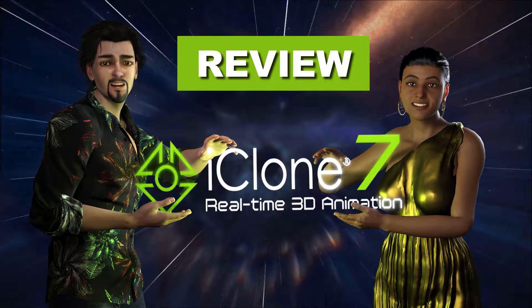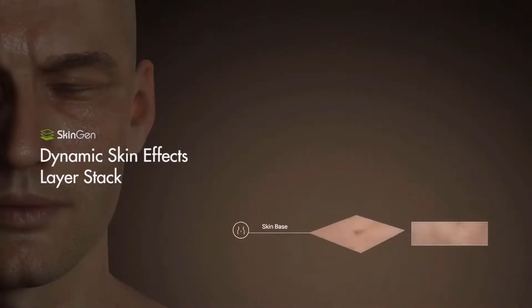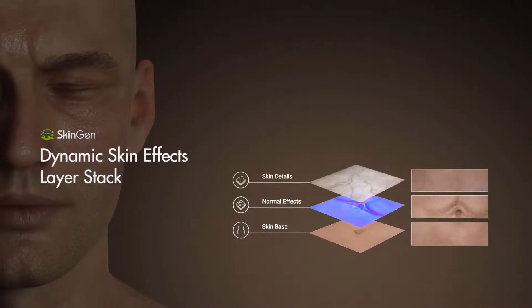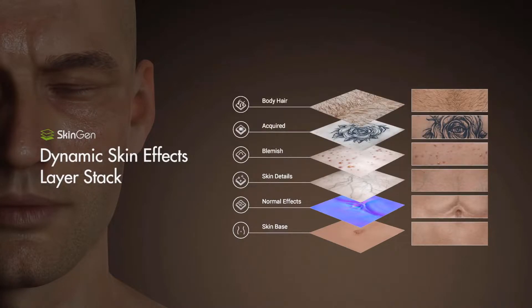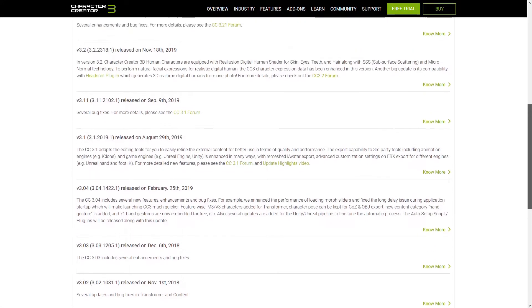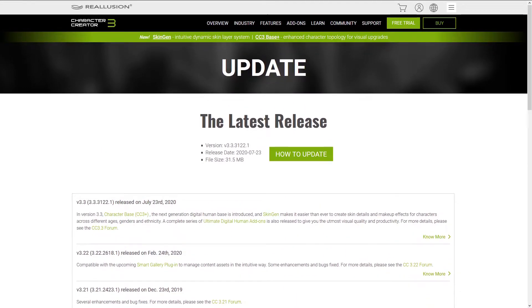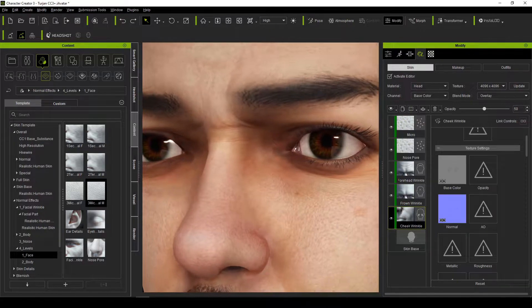In my iClone review video, I mentioned that Reallusion would soon be releasing their latest update, Skin Gen for Character Creator. Well, that update has now arrived, and it's deep. Certainly much more than merely skin deep. Skin Gen is certainly the biggest content update I've seen during the time I've been using Character Creator, and so far I've barely even scratched the surface of what it can do.